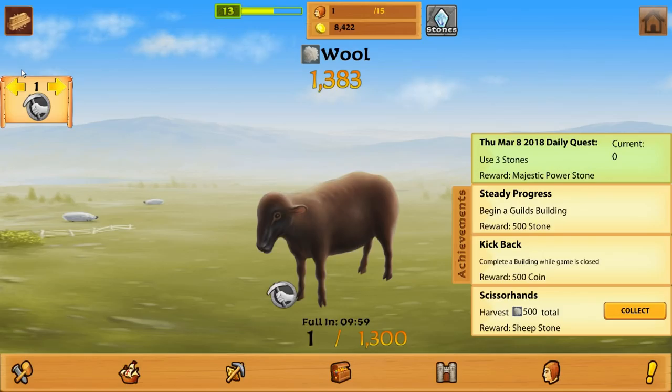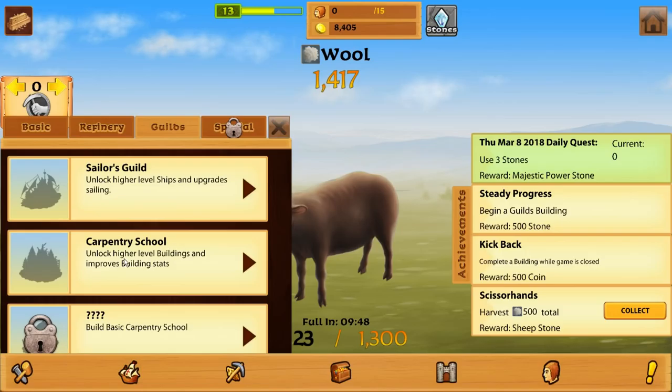Every piece he does, he takes one money. But we could leave him there and then we'd always have... then our wool pile — I mean technically, is it slowly climbing? Yeah, it is slowly climbing. But we'd always have income of wool. We would run out of money, though, because we don't bring in money passively, right? I don't think we do. Begin building, guild's building. Alright, we need to do a guild.